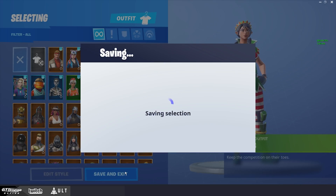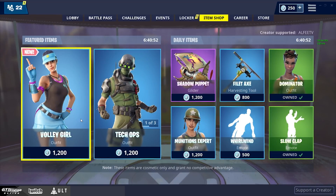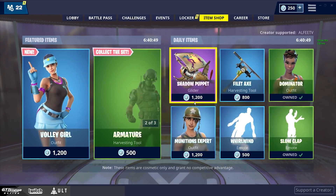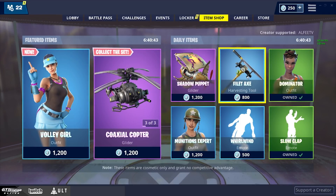The next tab is the item shop. This is where you can buy skins, cosmetic items, dances, pickaxes, gliders — whatever you choose to buy. These change daily.